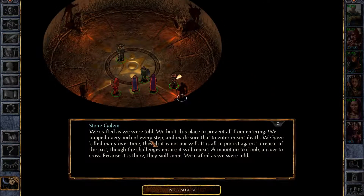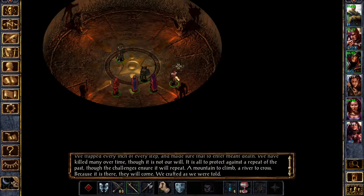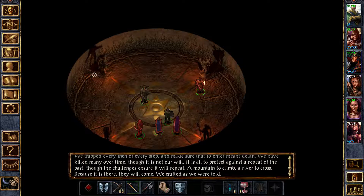'We crafted as we were told, but built this place to prevent all from entering. We have trapped every inch of every step and made sure that to enter meant death. We have killed many over time, though it is not our will — it is all to protect against the repeat of the past, though the challenges ensure it will repeat.' So those are the craftsmen that came after the doppelgangers appeared.